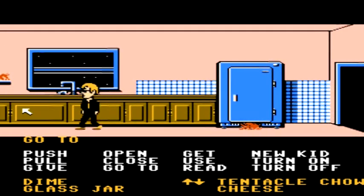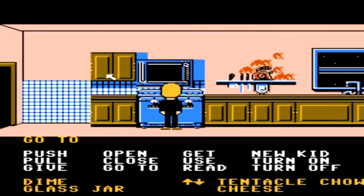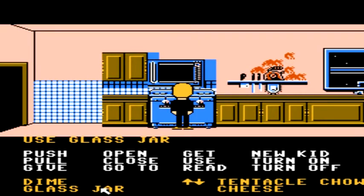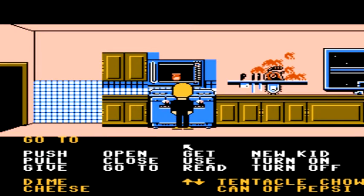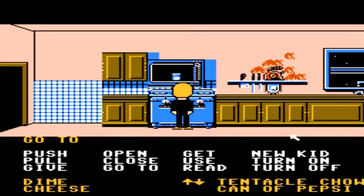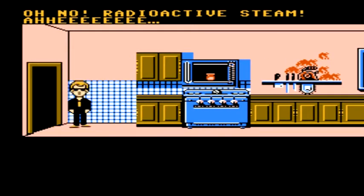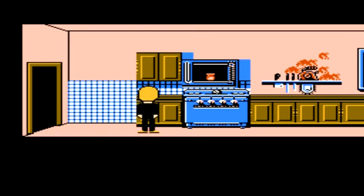Once you're back in the kitchen, you want to go ahead and use that glass jar that we just filled with radioactive water. Open up the microwave first, use the glass jar inside that microwave, and then turn the microwave on. The steam formed from that glass jar will be radioactive, so if you open up the microwave afterwards, radioactive steam will pop out, causing your character to do a hilarious dance and then die.